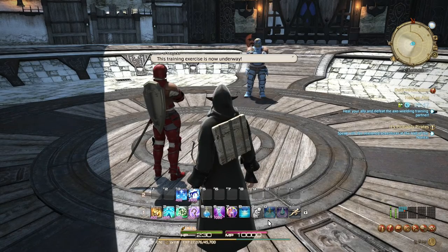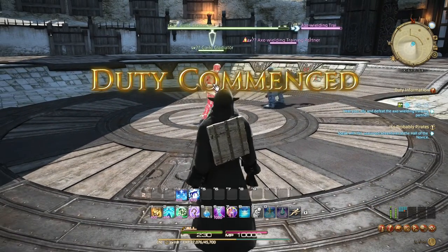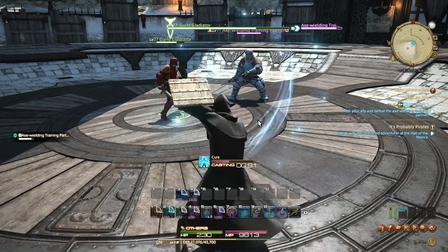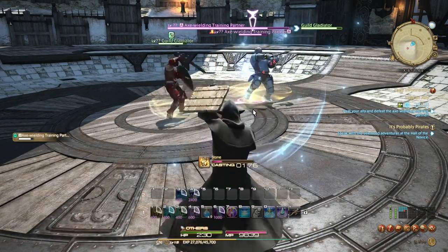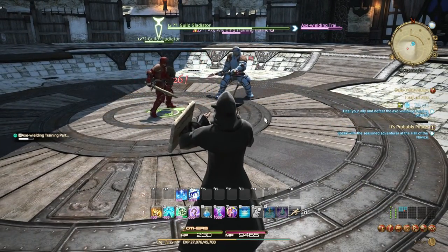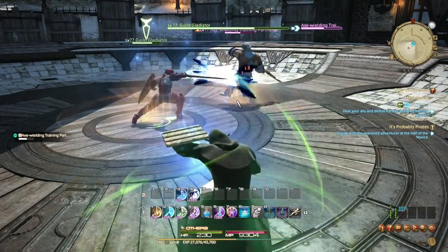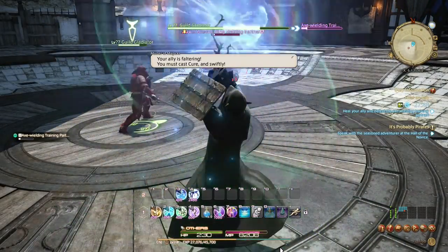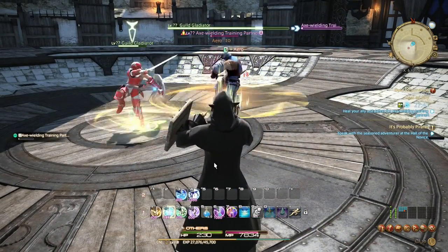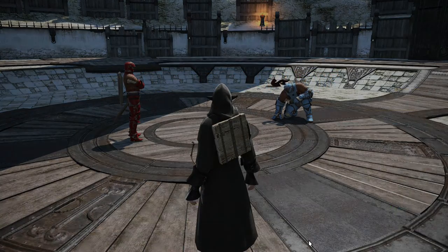This training exercise is now underway. Your primary concern should be healing your ally. Let's get those heals straight in there. Maybe throw a few attacks in between when there's nothing left to heal — there may be time for some offensive magic, but keep an eye on your companion. You should not be blasting if someone is dying. There we go — easy! Congratulations, the exercise is complete.